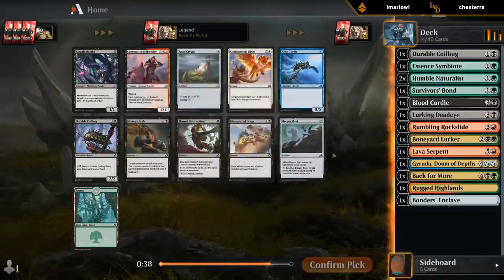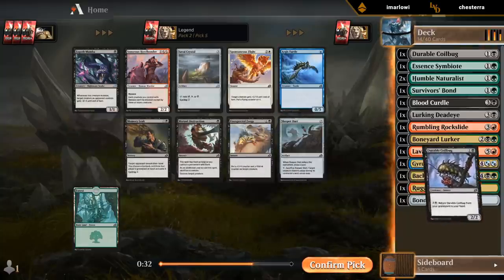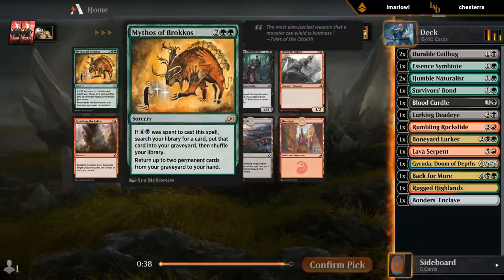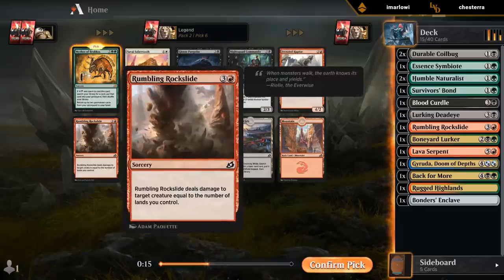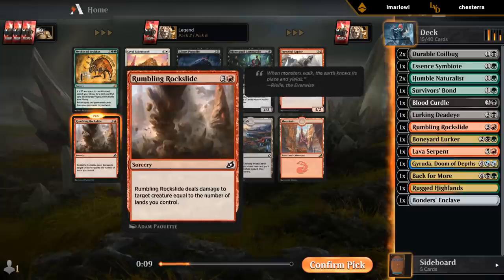Nothing other than Coilbug and Sleeper Dart. I'll take a Coilbug. Mythos of Broccos — what can we do with that? Missing the blue perhaps. It's actually not that great. If we cast it for 4 mana, it's kind of like an expensive Survivor's Bond but we can get back two non-humans potentially. Or I can just take another Rockslide, which is maybe better. Let's take Rockslide.